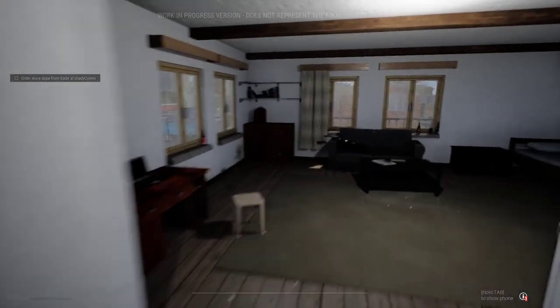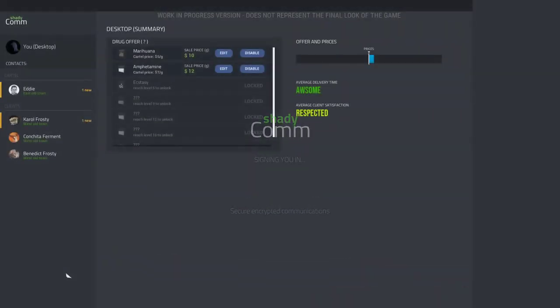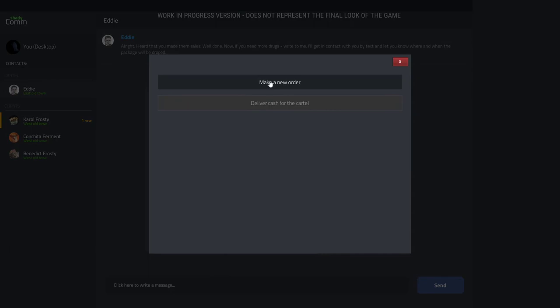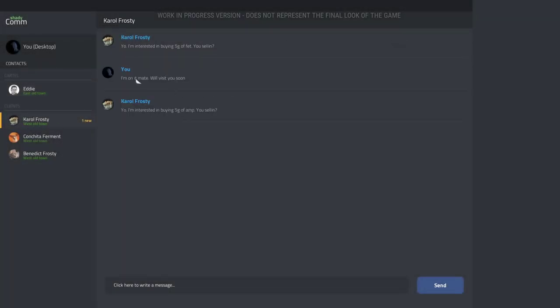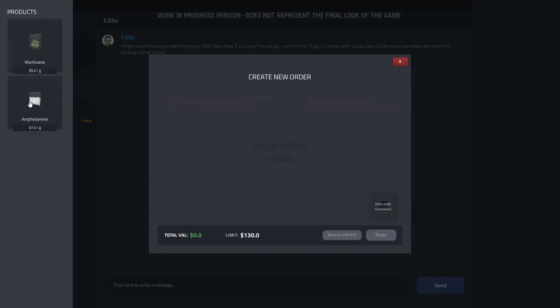Let's see. Oh, somebody raided my desk — I'll be pissed. What's up Eddie? 'Heard that you made them sales — well done. Now if you need more drugs write to me, I'll let you know when and where the package will be dropped.' All right dude. Well, let me check something real quick. Amphetamine, I guess. Make a new order — this guy always wants amphetamine.